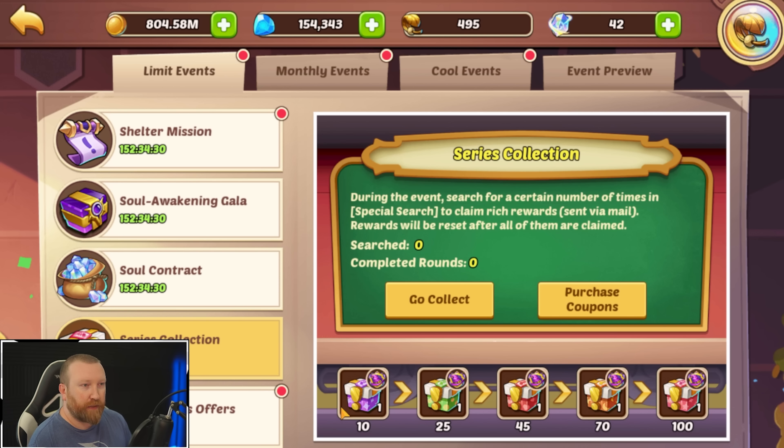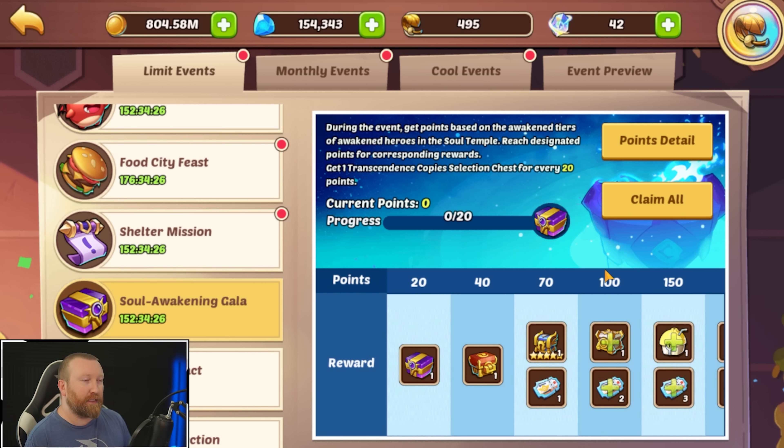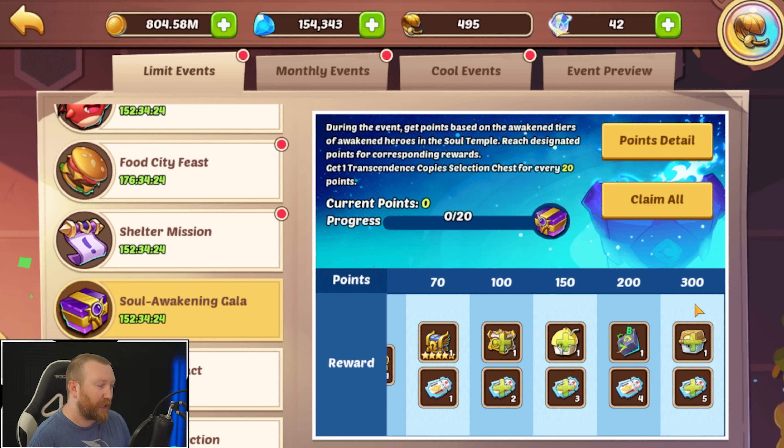We're not going to go for anything here, so getting to 300 points is a challenge right here. Luckily you can retire heroes and recoup stuff. Math-wise: 300 points, you average 5.5 per awakening, so if you divide this by 5.5 that's about 55 awakenings you need to do to get to this point.